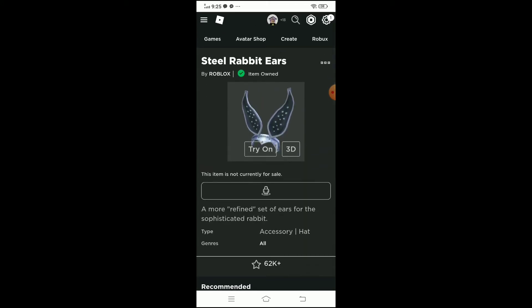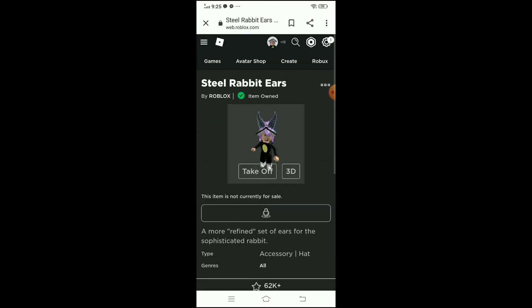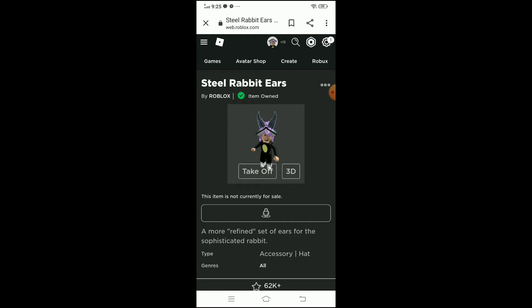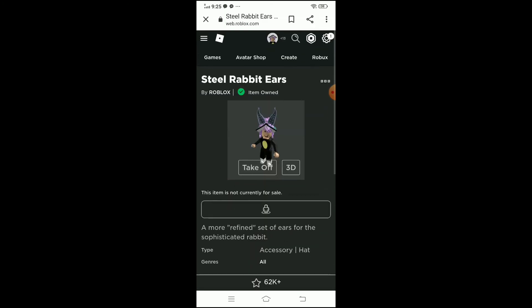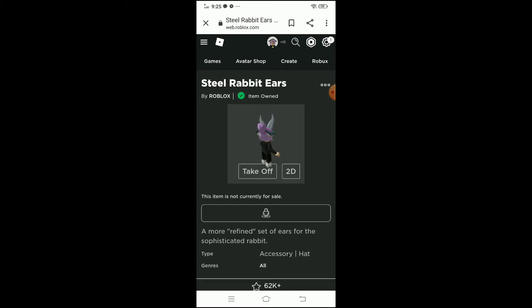This is what it looks like. You take it off and that's what it looks like in your profile. This is the one! This is what it looks like in 3D. In the back it's steel, like white, and then the front part is like a steel blue-black.